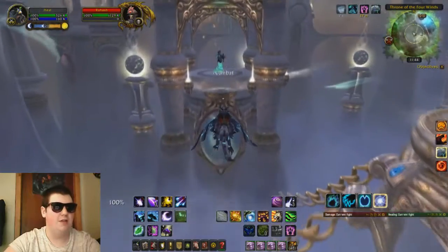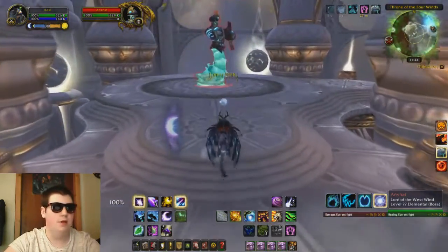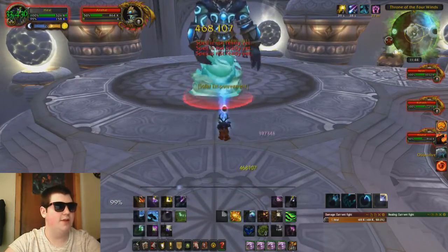What we're going to do is head to the left-hand side over to Anashal first — this is what I normally do — and just smash him with everything you've got. Just get him down as fast as you possibly can.